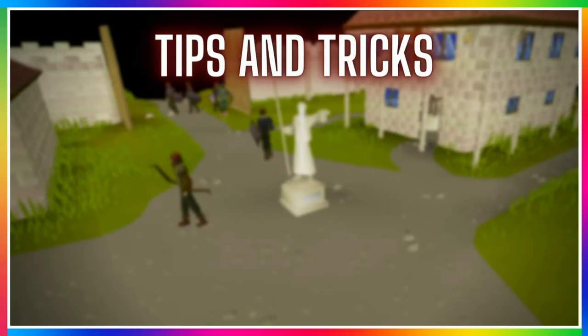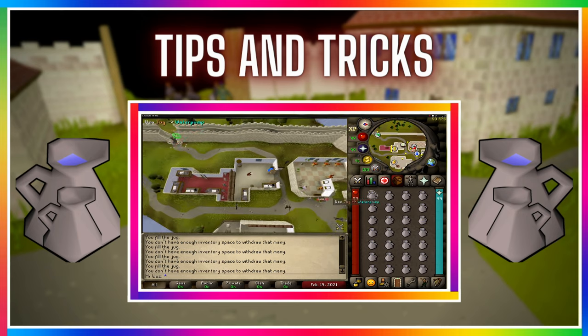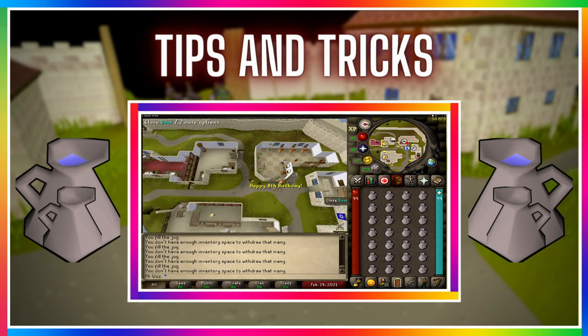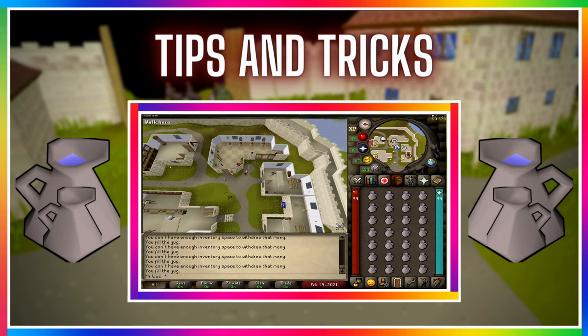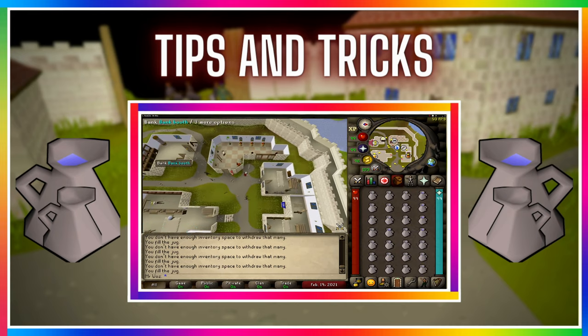There are some tips and tricks to do this method efficiently and make the most GP per hour. The first tip is simple but effective: keep your camera angle at a distance. The reason is simply fewer clicks — doing this method I only click once to go to the water pump and once to go back to the bank. If you copy this camera angle, it makes the method just that little bit more AFK.